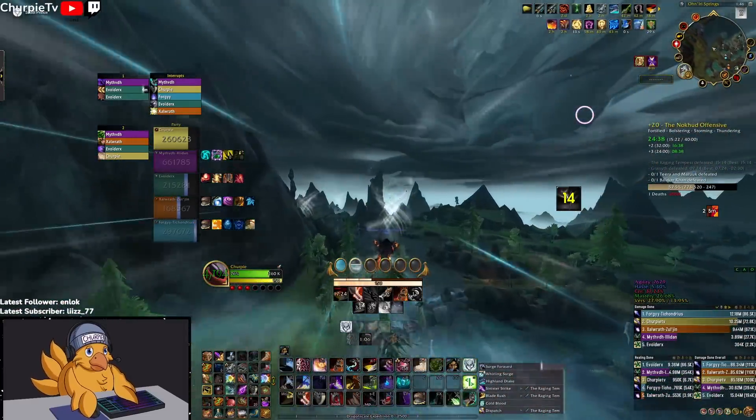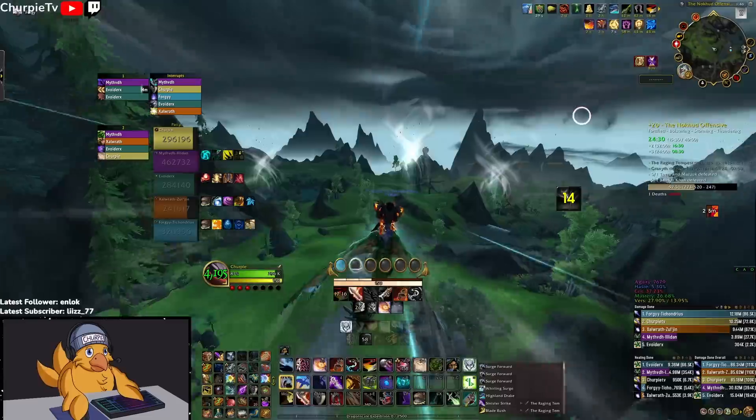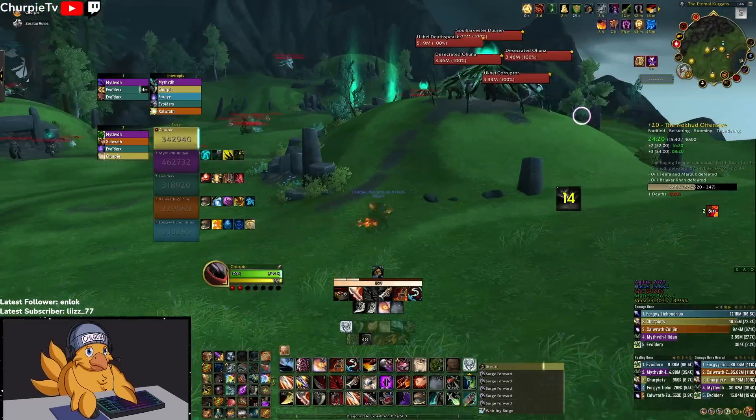You usually want to save Cloak for the Electrical Storm, but again it was a 20 and I was trolling around a bit. Don't use Cloak like that — you want to use Cloak during the Storm if anything. Once the boss is dead, we move over to the Centaur area.